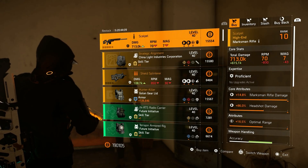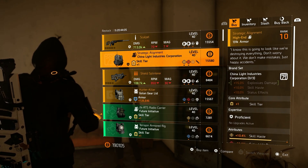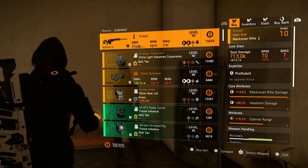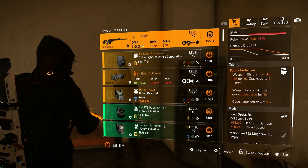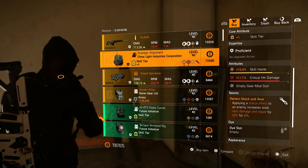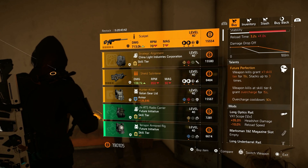Here we are at Cassie Mendoza. Unfortunately the Scalpel and the Strategic Alignment are for sale here as well, just like with the Countdown vendor. The Scalpel comes with maximum rifle damage, almost maxed-out headshot damage, optimal range, and Future Perfection because it's the named MMR. Strategic Alignment comes with skill tier, skill haste, critical hit damage, and Perfect Shock and Awe.